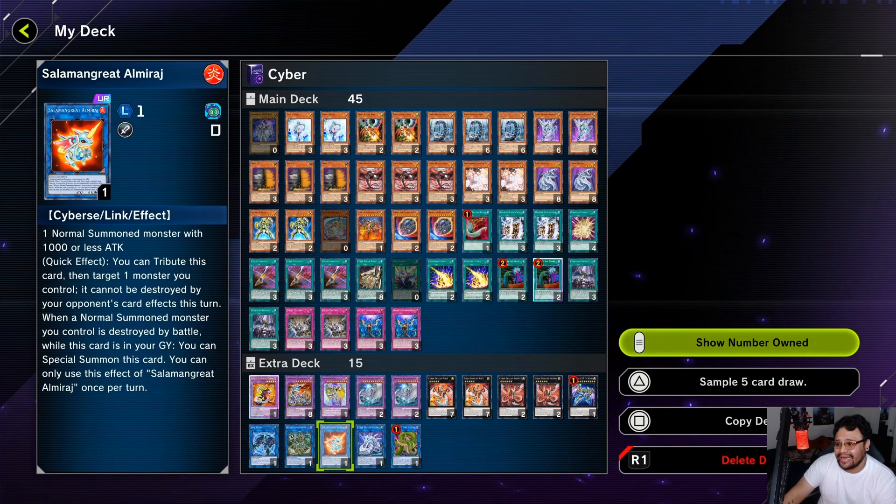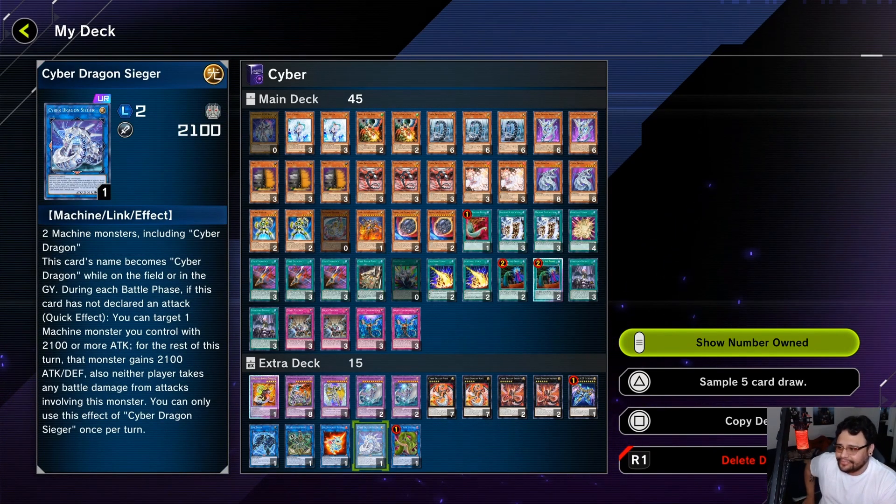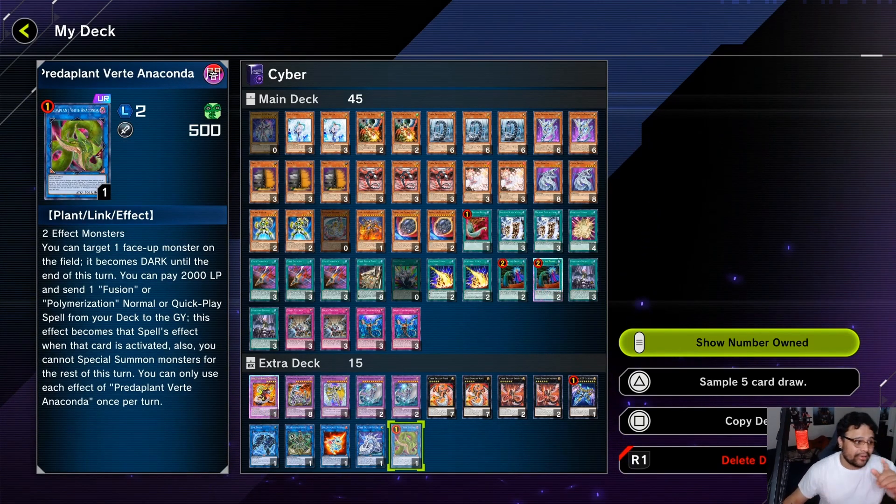Almiraj himself isn't crucial to the combo — he's used just to get Core to the grave so you have the activation requirement for Repair Plant. I don't use him as often, but he has a really strong attack-boosting effect. Verte Anaconda — we were using this card even before Dragoon came out because we were still running Rampage Dragon. Not much to say — everyone knows what this card does, we all love it, everyone hates it. It literally helps me build a solid board that's hard to get over.